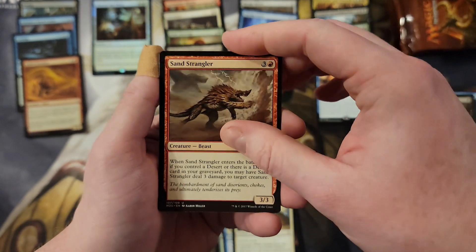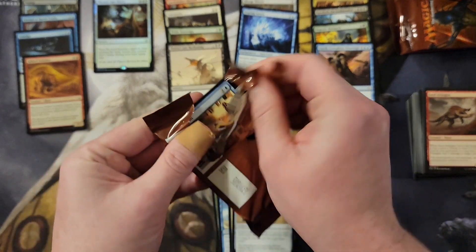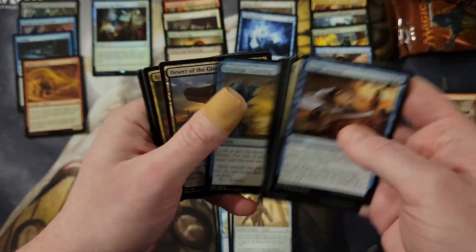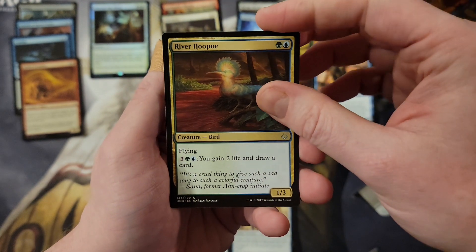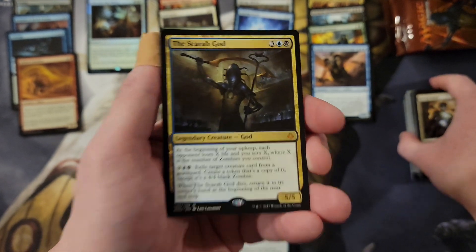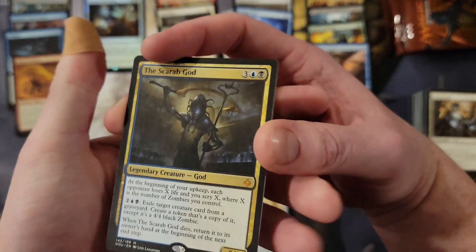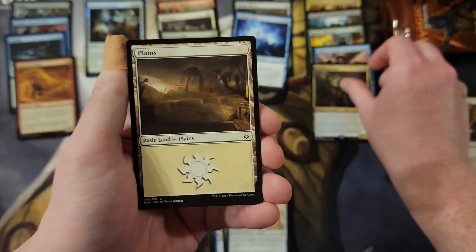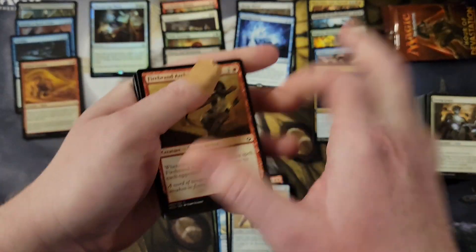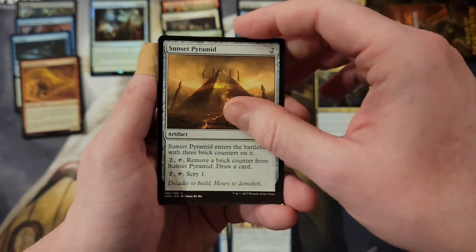Hollow One. I wonder if you still get four mythics even with the size of this set — good question, I guess we'll find out with these boxes. Hope Tender. Saving Grace — THE SCARAB GOD! Oh man! So you got the two biggest mythic hits and then number five — the Scarab God. That is beautiful. Congrats on that! Hope Tender properly cut, Sunset Pyramid, Riddle Form, Angel of Condemnation, Frilled Sand Wallah. After this pack we are two-thirds of the way done.